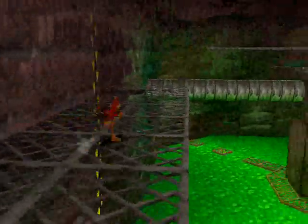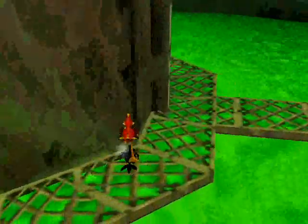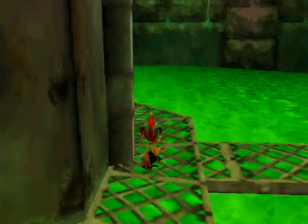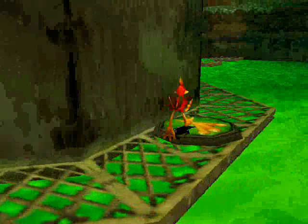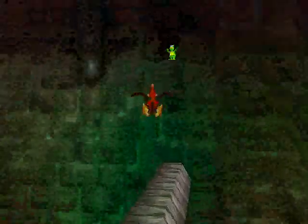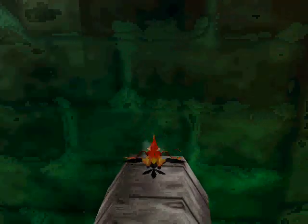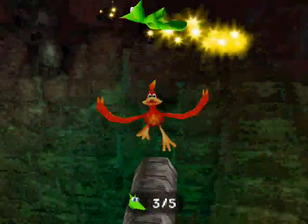It's basically the equivalent of Banjo's somersault. There should be a shock spring pad here in case you fall down with Kazooie — here it is. And I just realized when I was practicing, that actually is not a Minjo — that is a real Jinjo. But you can only get it with Kazooie's back foot thingy.